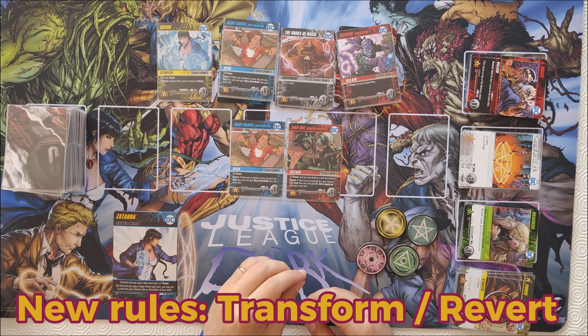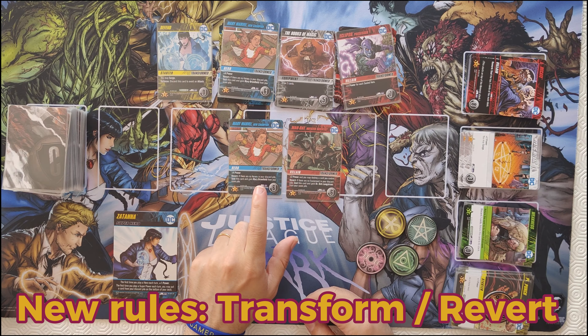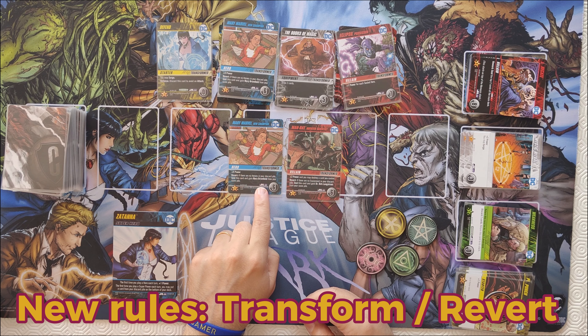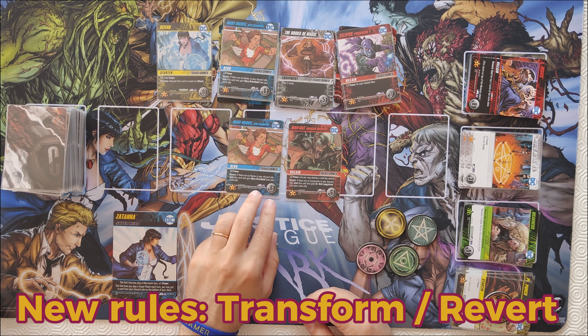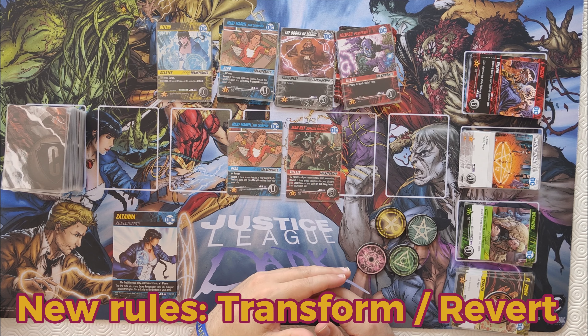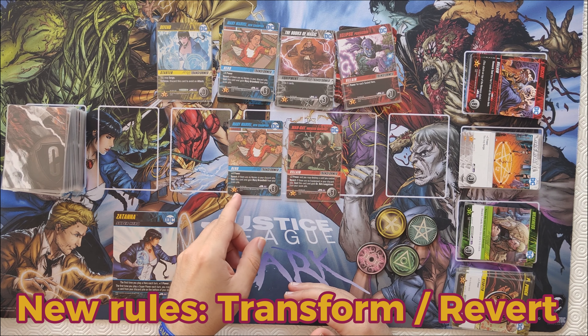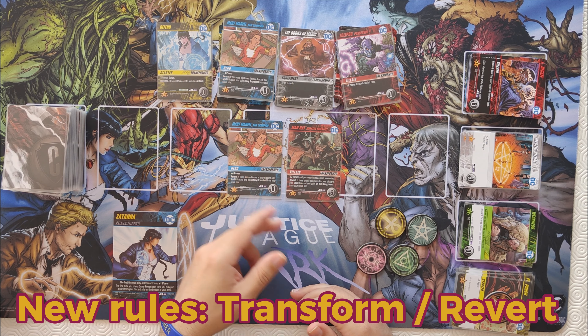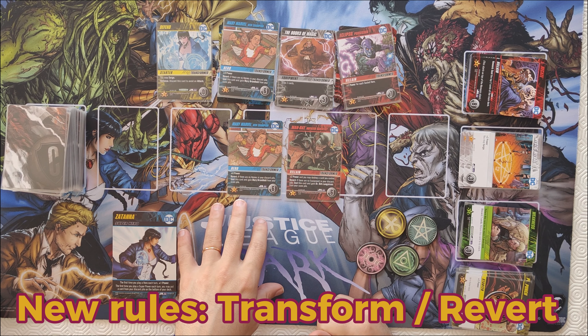When it comes to revert, it's mandatory — you have to pay attention to the requisites for the revert action. For example: if there are no heroes in your discard pile, seal this card and gain Mary Brownfield. The 'seal' keyword means the card goes to your score pile — a separate pile where scored cards are kept out of your deck. The other card goes to your discard pile. Sometimes a card transforms in a different zone, and when it reverts it returns to its original zone.